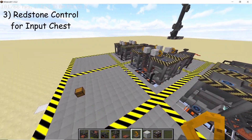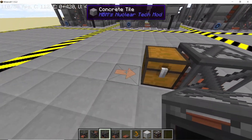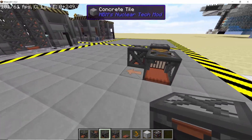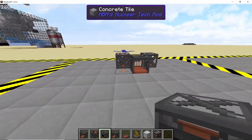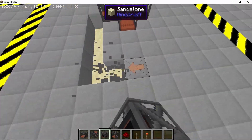Now let's take care of the input. This chest is going to be our input here. Place down three extracting conveyor belts coming out from it like this. Once you have placed three extracting conveyor belts, dig out a five by five area like this.